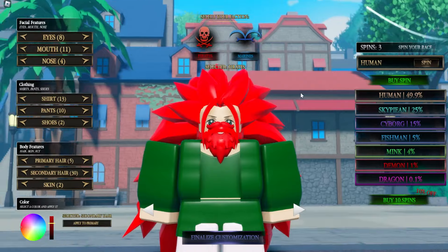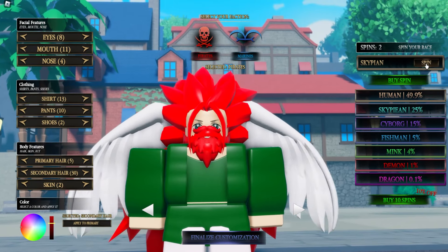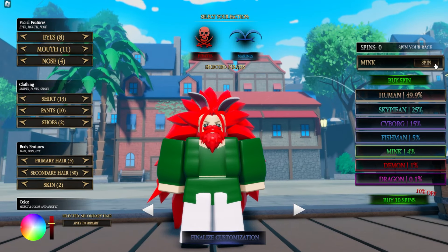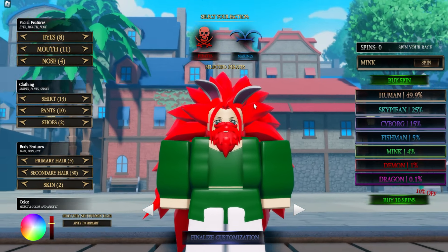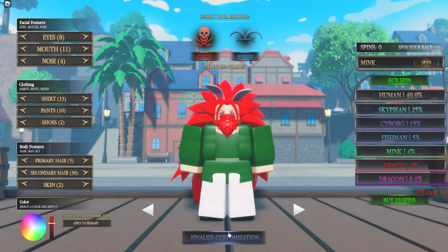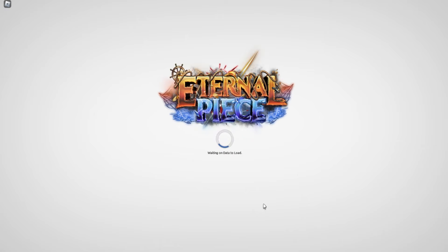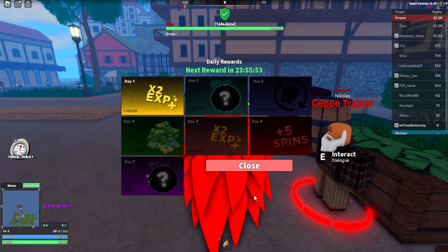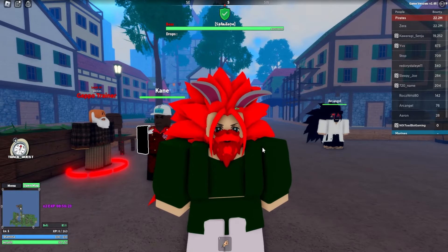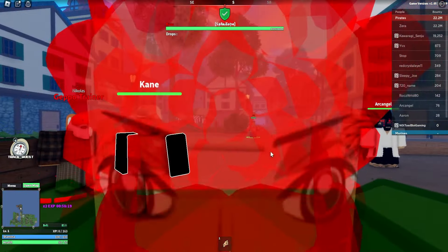We got ourselves some spins. I can spin my race — I got Sky People on my first roll. That's interesting, it gave us the wings. And we got Mink! Oh my gosh, Mink's a 4% chance. We're definitely keeping this. I even look like a bunny! Finalized customization — yeah, that was pretty cool. That customization setting was pretty nice. We look insane.